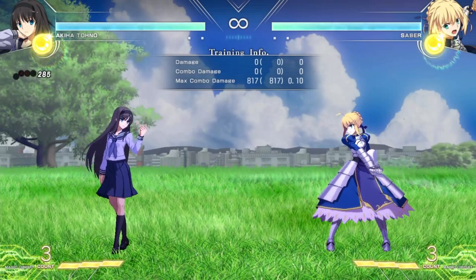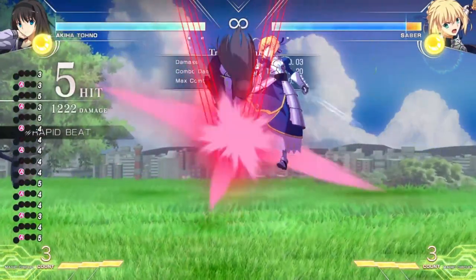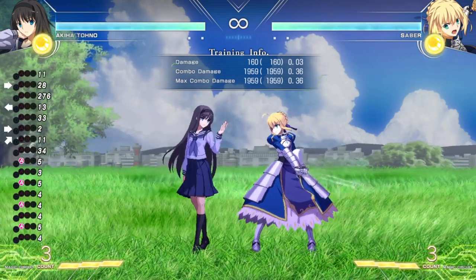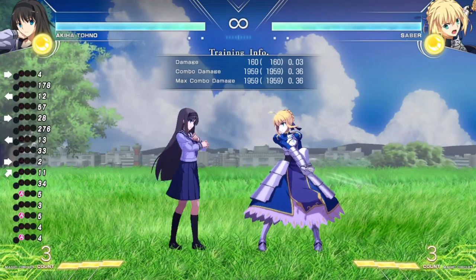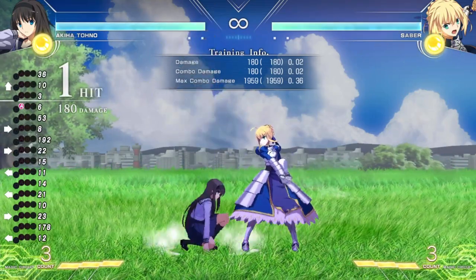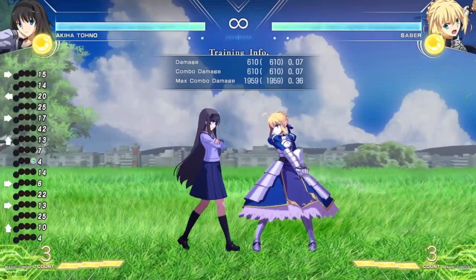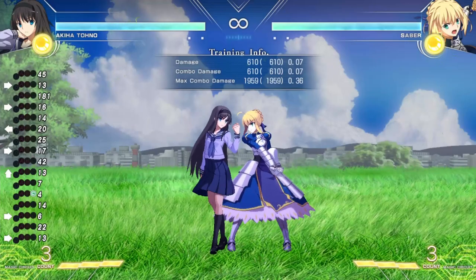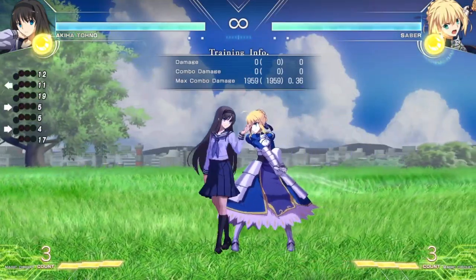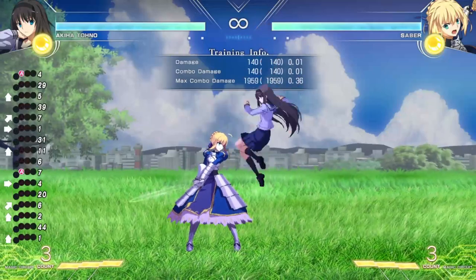Now that we know how the four main buttons and auto combo work, let's talk about how the jump cancel works in Melty Blood Type Luna. Jump cancel is basically when I cancel an attack by clicking jump — I can jump cancel 5A, 5B, and 5C. This also applies in the air. After the regular auto combo ABC into air throw, I can actually extend this further by canceling the jump C into a jump. All moves apply to the rest of Akiha's moveset as well — she can jump cancel each of her normals.